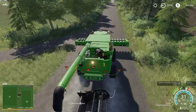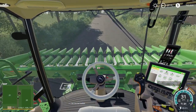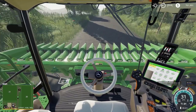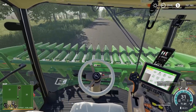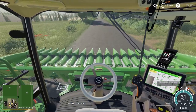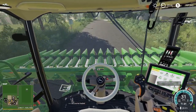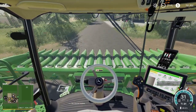Anyway, let's drive this thing back to the farm. We're heading up the road — the farm isn't too far away, you can see the farmhouse there on the right-hand side. We're going to take this straight around to field 5 because we want to get right into that, although we need to drop off the corn header first. We'll go into the farm where the big placeable area is and drop the header there for now. We didn't get a trailer for this header so it's just going to be put on the ground.